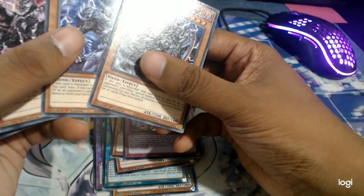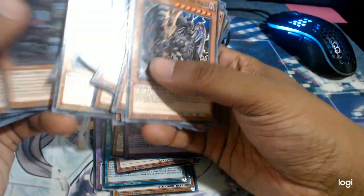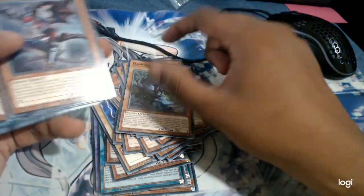And here we have Houston, Latium, Gold, Silver, Bron, Beige, Brow, Scar — basically the whole crew has been reprinted.